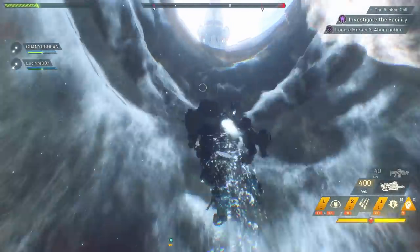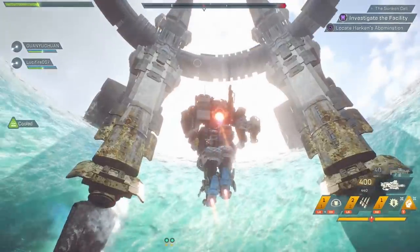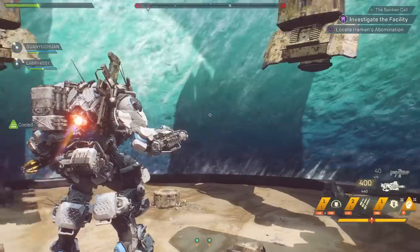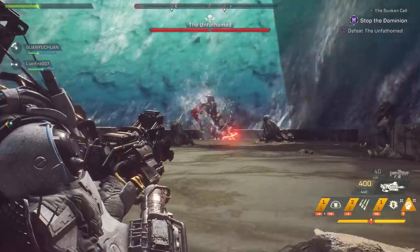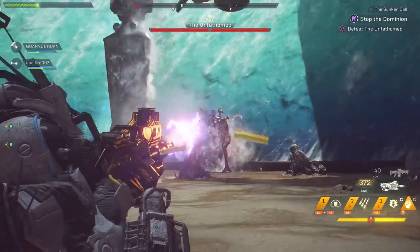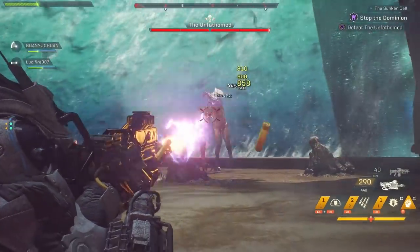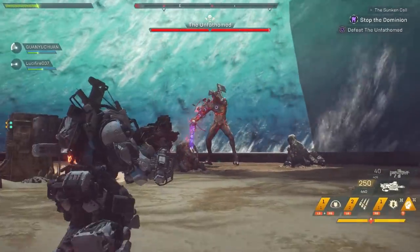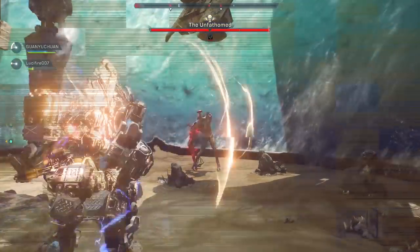Now here's where things will get really interesting. Once at the top you will discover this amazing looking area with walls of water around it. Here you will discover Dr. Harkin's abomination that he was working on, known as the Unfathomed. It's basically your run of the mill gigantic fury. The weak point of this fury is where you see the placement of its seals, where you will be able to apply weak point damage to the boss, taking it out at a faster pace. There is also a pattern to this fury's attacks and I'm going to run you through each phase of them.